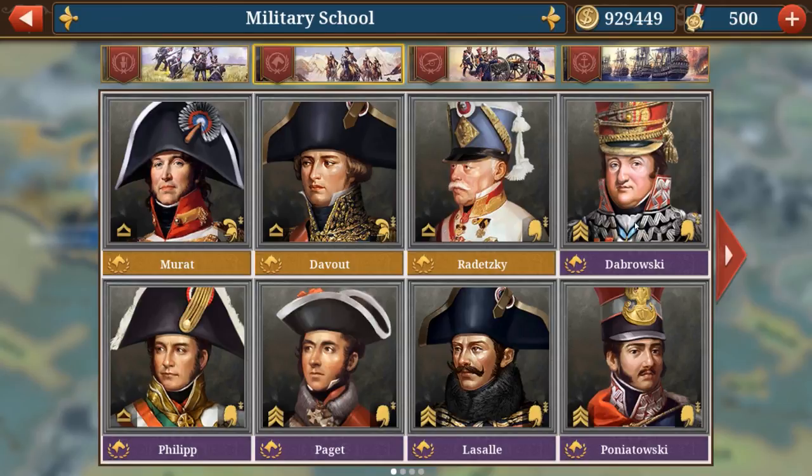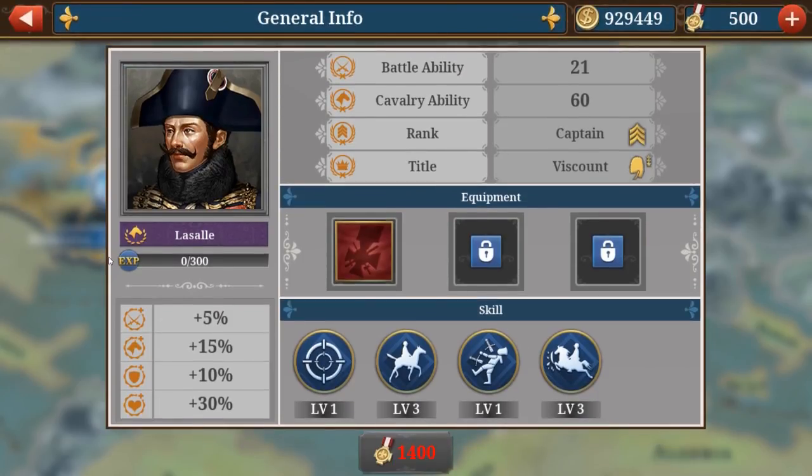Starting with number five, which is LaSalle. LaSalle is a French cavalry general. He starts at a price of 1,400 medals and he has precision strike, maneuver, edge, and also surprise attack.